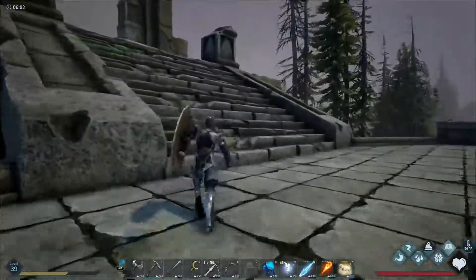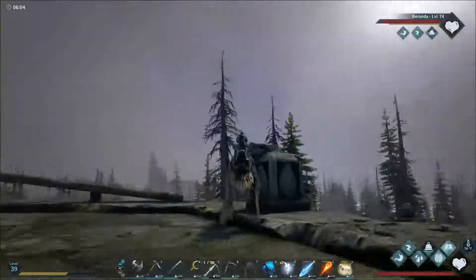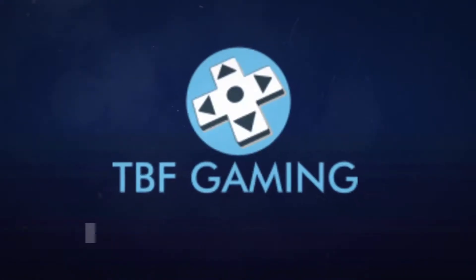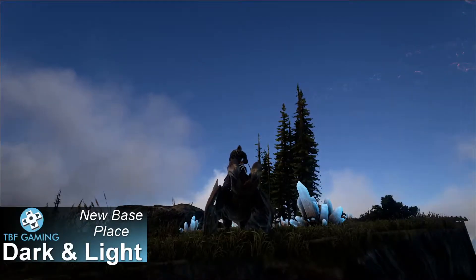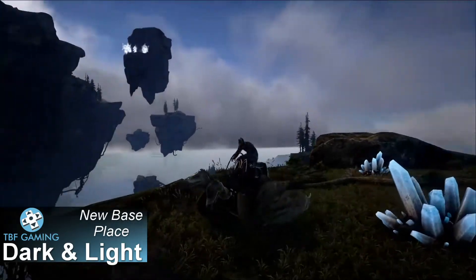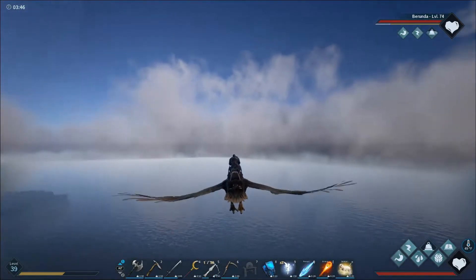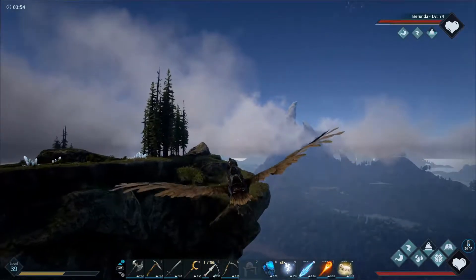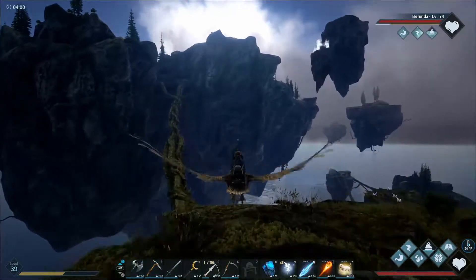What's going on guys, TBFGamer here. We are back in Dark and Light and we decided to do a little bit of exploring today to start the video off. We are on the floating islands — check these things out, this is one of the coolest spots in the game. We haven't really looked around too much. We came up here just to get a peek and see what's up here. I've been up here before a long long time ago when the game first came out and we had a hard time surviving.